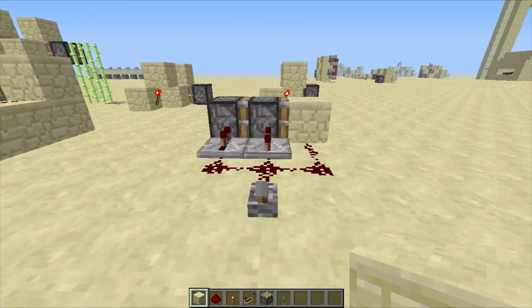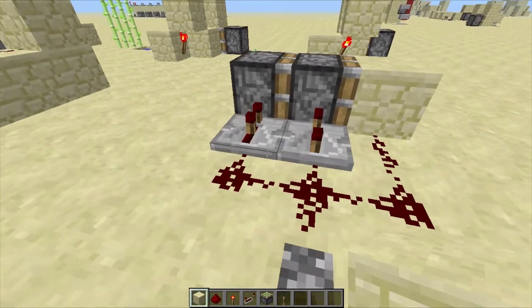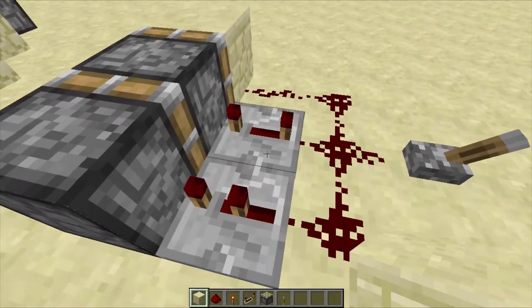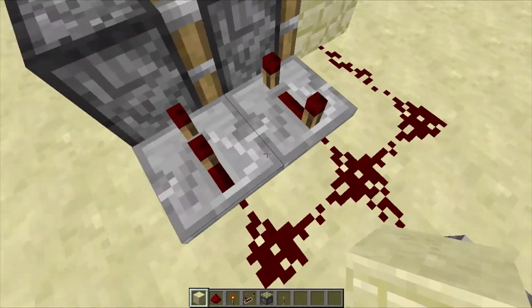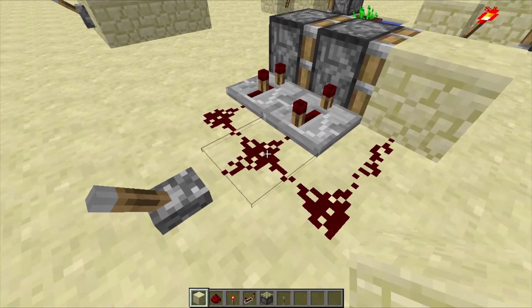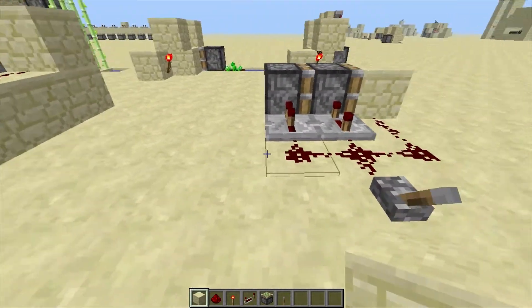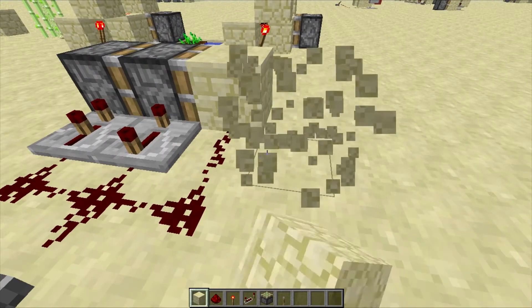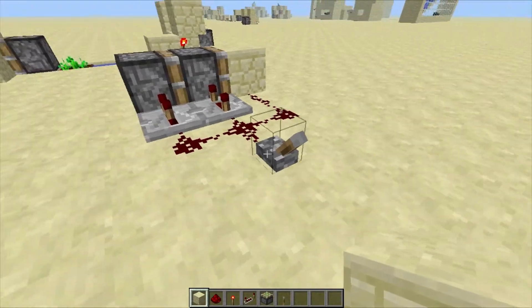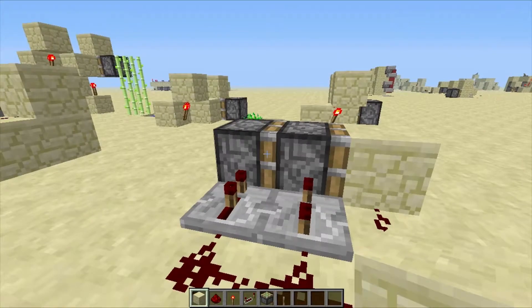To start, we have the double piston extender and it's very simple. The first repeater is on a delay of 2, the middle repeater is on a full delay, and then the Redstone bit here is the final piece. Hook your power up to any area besides this wire here, on the backside, and it'll work flawlessly — it'll completely retract and extend.